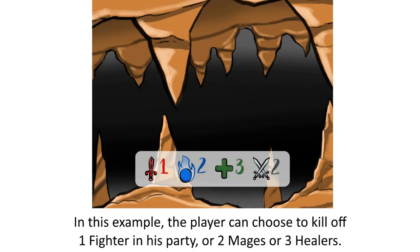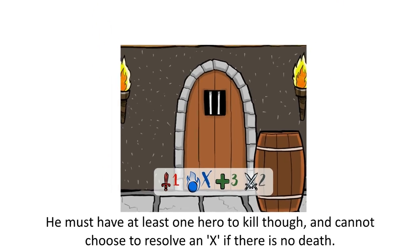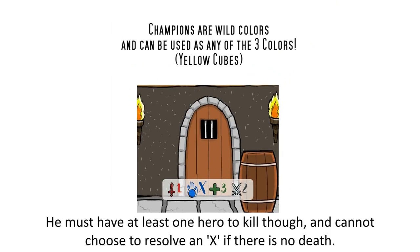In this example, the player can choose to kill off one fighter in his party, or two mages, or three healers. In the event of an X, the player must kill off all of that hero type in his party. He must have at least one hero to kill though, and cannot choose to resolve an X if there is no death.